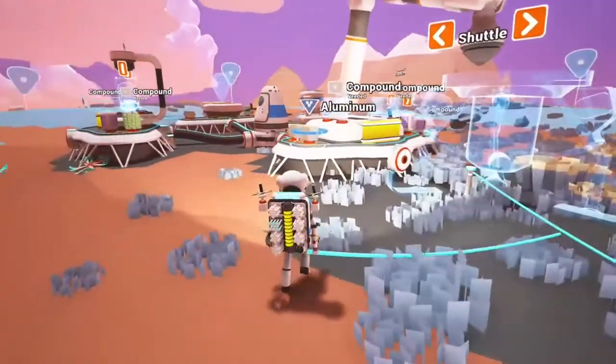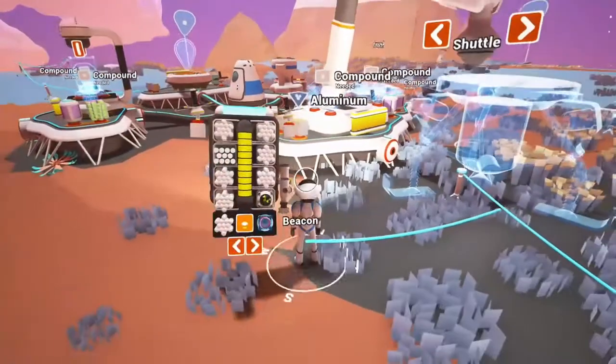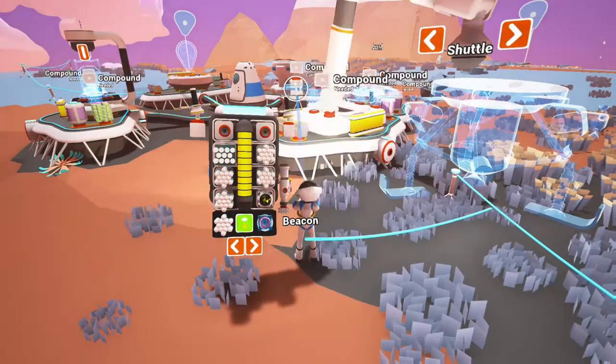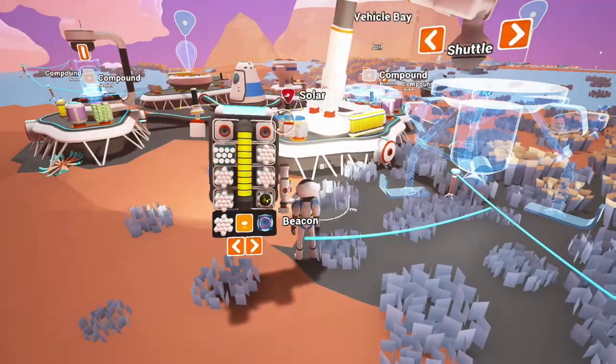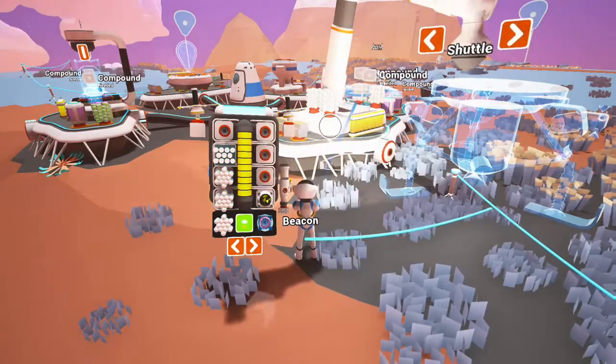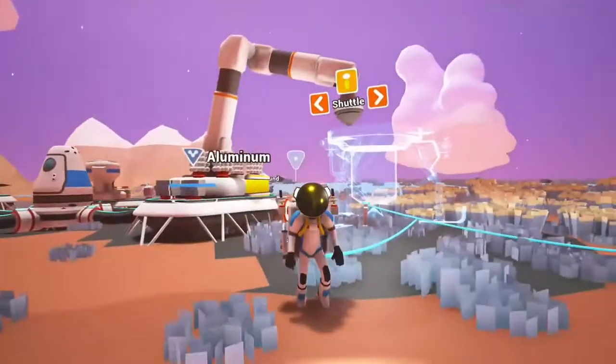The vehicle bay once again takes four aluminium blocks to build the vehicle workstation. Surprisingly, to build this shuttle you only need compound — the same material you use to build a buggy — and it takes four blocks of compound to build the shuttle.